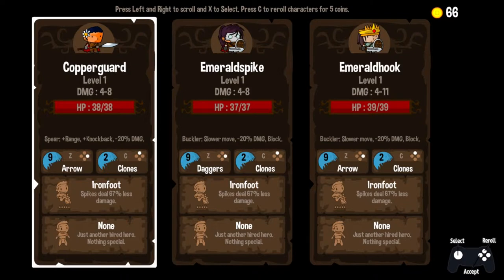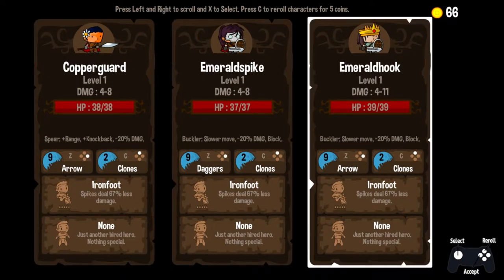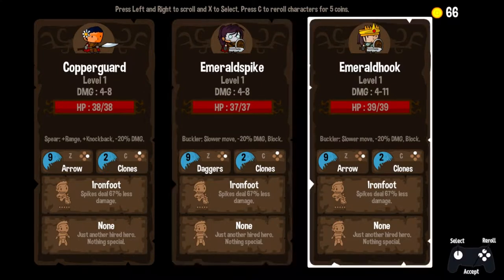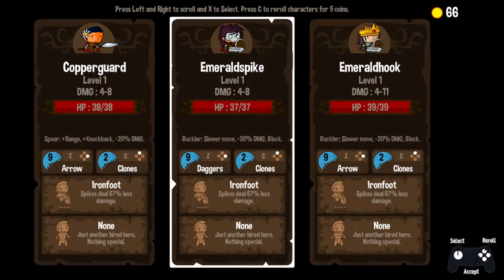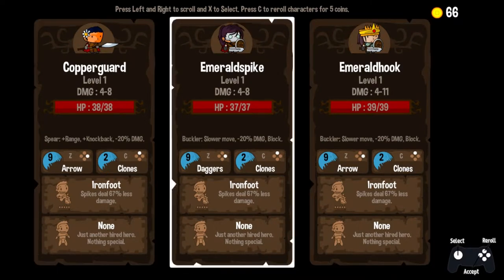So what do we have here? We've got Copper Guard, Emerald Spike, and Emerald Hook — obviously these guys are brother and sister because they have the same hair color and the same surname. I'm just going to say that the first name in these weird names is the surname. We only have Iron Foot as a trait, so everybody is inevitably going to pull Iron Foot from the pool. Everybody has Iron Foot, which is super cool.